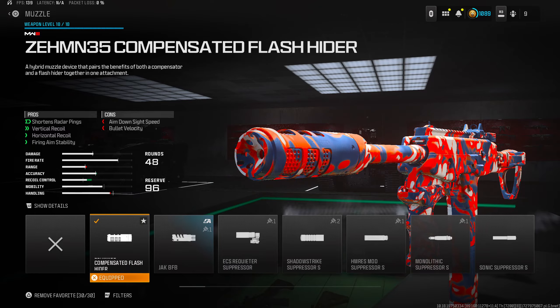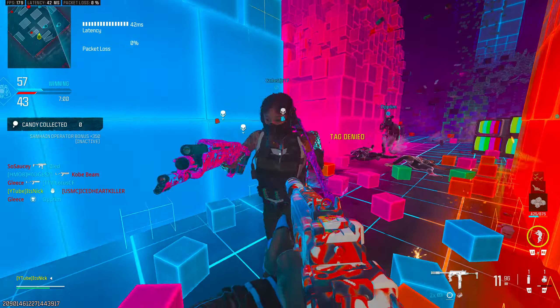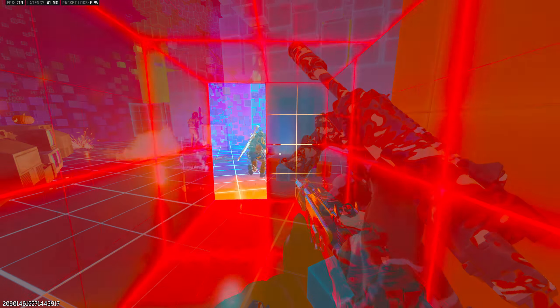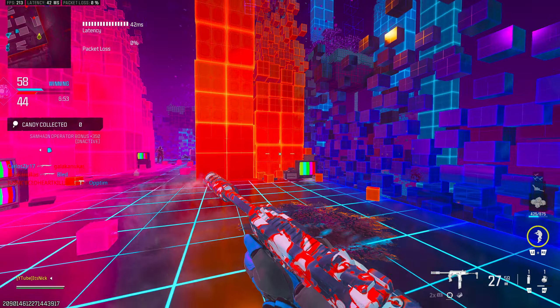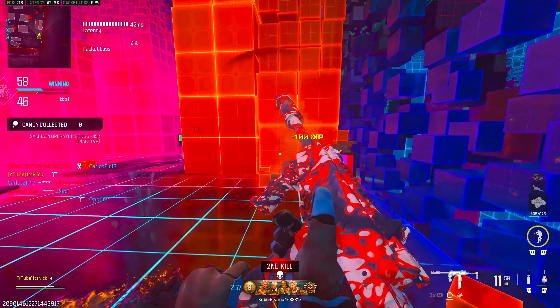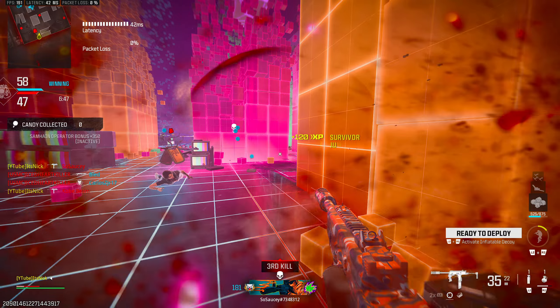The final attachment is the rear grip: the Hotel 45 Grip. This gives you a 16% sprint-to-fire increase and 3% ADS improvement. You do lose some gun kick and horizontal and vertical recoil — about 6% each — but it's nothing too severe. Overall this is one of the better class setups in the game.